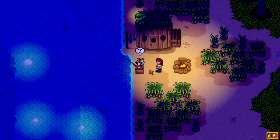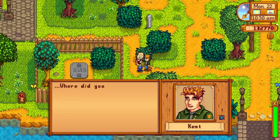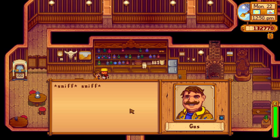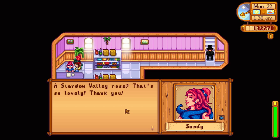For the last five golden walnuts, speak to Birdie to get a quest and a war memento. Then take the war memento to Kent and he will give you some tomato salt. Bring the tomato salt to Gus at the Star Drop Inn and he will reward you with a Stardew Valley Rose. Sandy will love this, so bring it to her and she will give you an advanced TV remote.